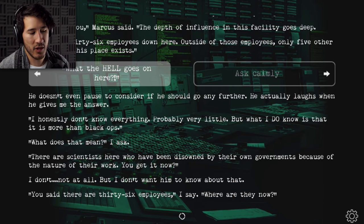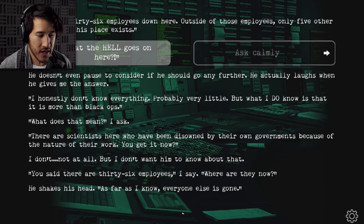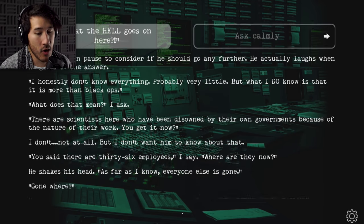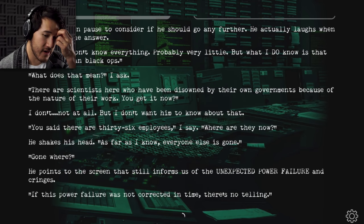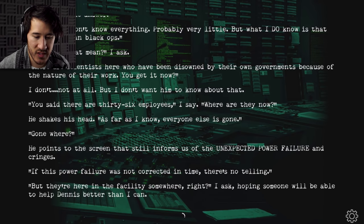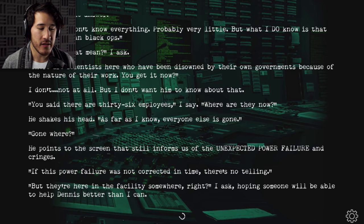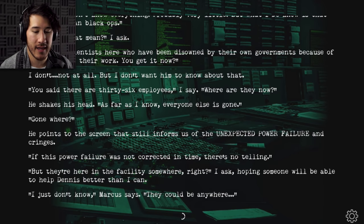'You said there are 36 employees — where are they now?' He shakes his head. 'As far as I know, everyone else is gone.' 'Gone where?' He points to the screen that still informs us of the unexpected power failure and cringes. 'If this power failure was not corrected in time, there's no telling. But they're here in the facility somewhere, right?' I ask, hoping someone will be able to help Dennis better than I. 'I just don't know. They could be anywhere.'